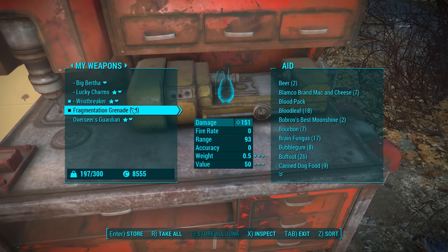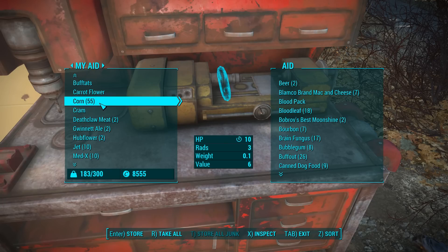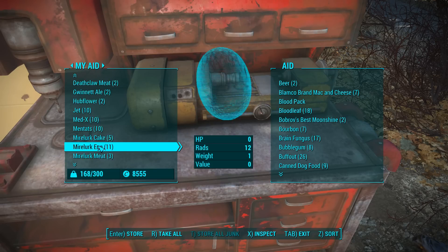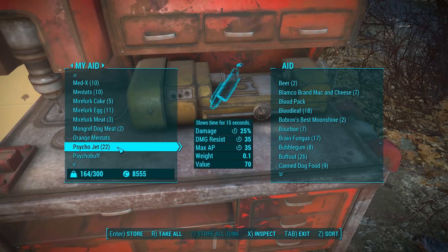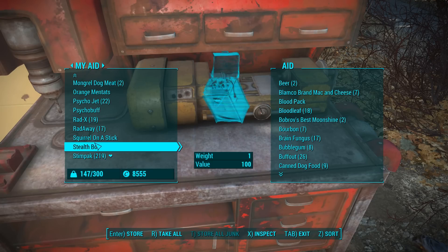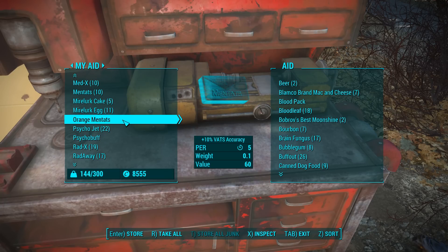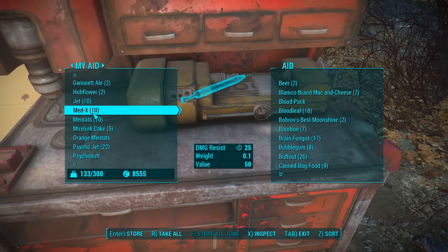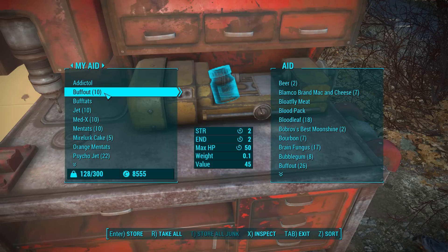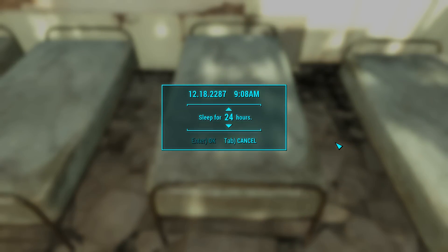Let's see what else do I have on me that's weighing me down - probably a lot of crops. The fatigued outfit, harness, that stuff. They're like .1 per piece - yeah those are a pound a piece. Either way, that's a lot of weight. Tatos, whiskey, mutfruit, vodka. I may have to give Mama Murphy some more drugs here in a bit. Let's store the mirelurk meat, dog meat, eggs - they're a pound a piece and that's quite heavy. All the stupid stuff that finds its way in my inventory. Now we're back to normal. Let's sleep for another 24 hours.